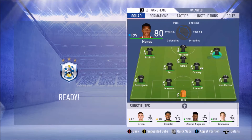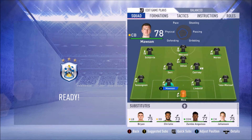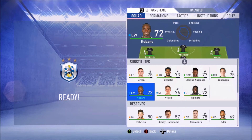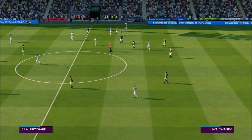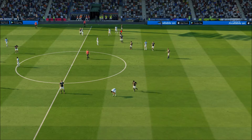Going with my first team: Shurle, Mitrovic, Neres up top; Götze, Seri, Kearney in midfield; Fosso Mensa, Lindelof, Mawson, Sessegnon in defense; Rico in goal. On the bench we have Brian, Christie, Zamba, Guisa, Johansen, Kebano, Vieto, and Kamara. Let's go.